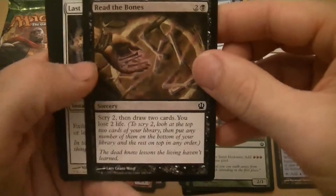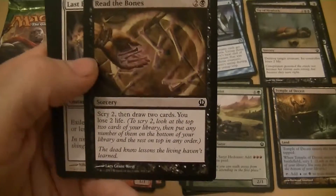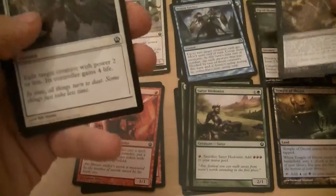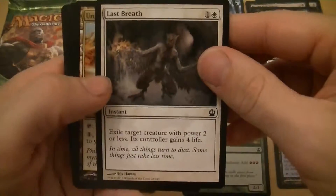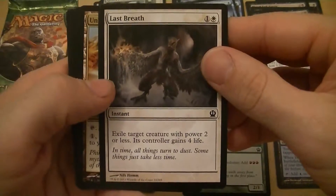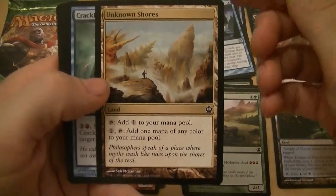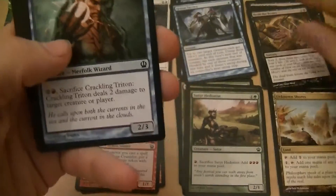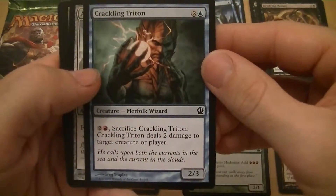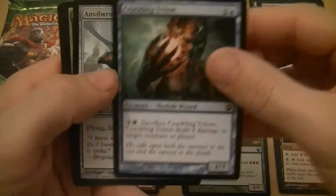Read the Bones — I love it, it's basically Sign in Blood for one extra mana because you get to scry two, then draw two cards and lose two life. Last Breath — exile target creature with power two or less, its controller gains four life. Unknown Shores — your mana fixing. Crackling Triton — three mana for a 2/3, pay a mountain, two colors, sack it, deals two damage to target creature or player.